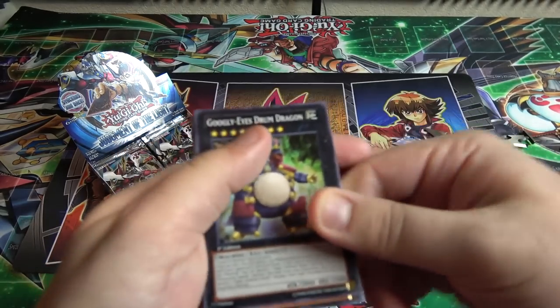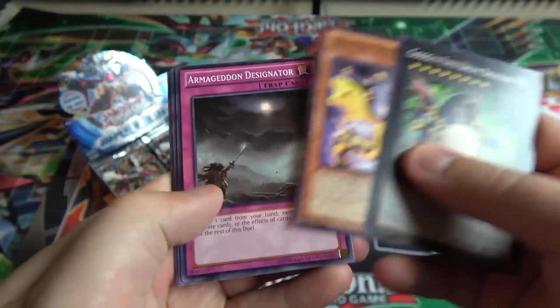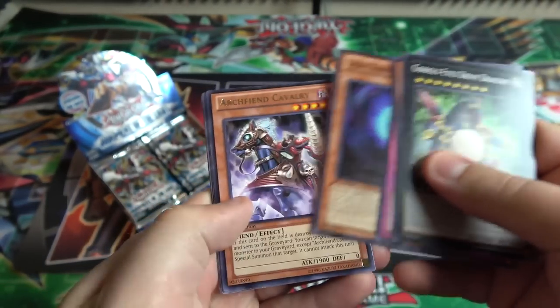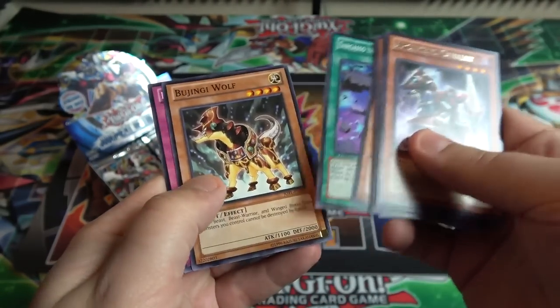I think it's Star Eater that's the ghost rare monster in this set — I'd love to get that, that'd be awesome. We got Googly Eyes — always like the name of that card. And we have Archfiend Calvary for our rare.